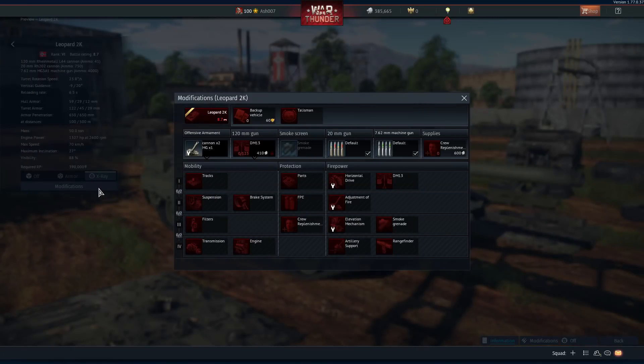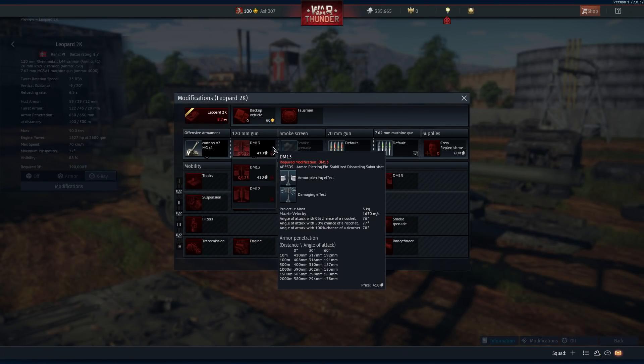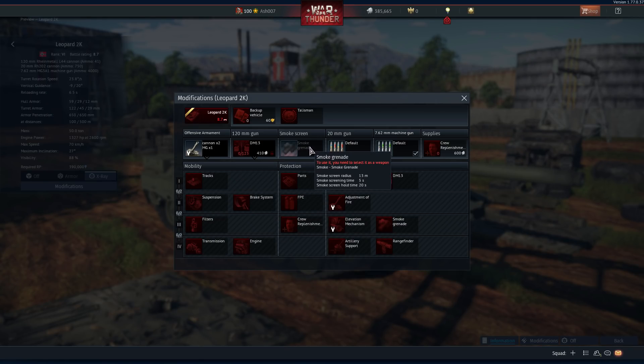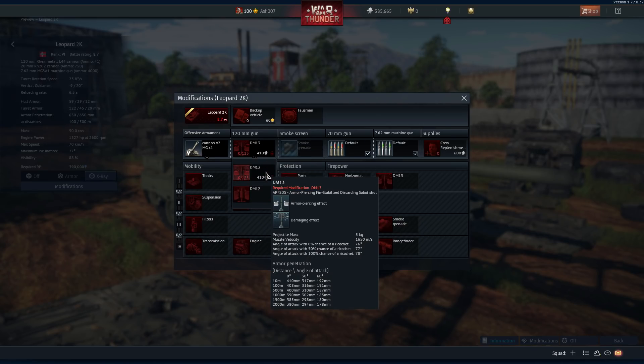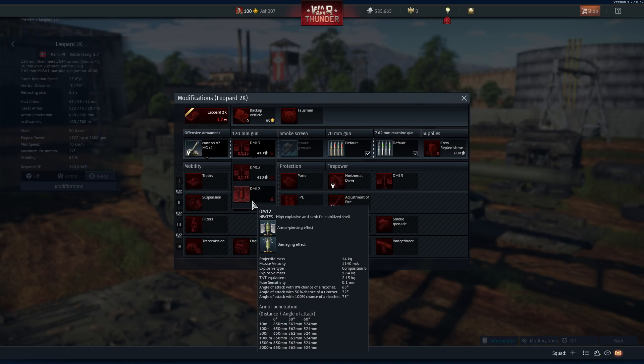The Leopard gets two shells and no smoke shell, though it does get access to smoke grenades. The first round is an APFSDS with 410mm of penetration at 10 meters that slowly tapers off over range. The second and most interesting shell is a HEAT-FS with 650mm of penetration at all ranges at zero angle — so if you can get a side shot onto something, it's going through.